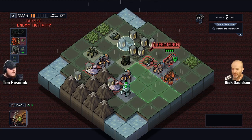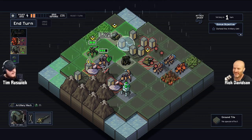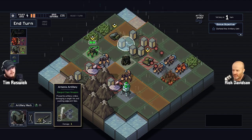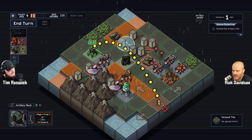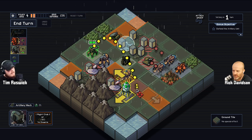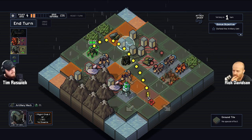I lost one unit which I'm upset about — but this is all about the learning journey, not about winning. This guy: when I click his attack button — because at first it wants me to move — I can click his little attack button and it gives me his attack range. He has a mortar-like ability with longer range, and he shoots straight in any direction, not backwards though.